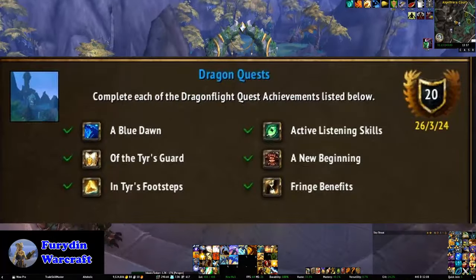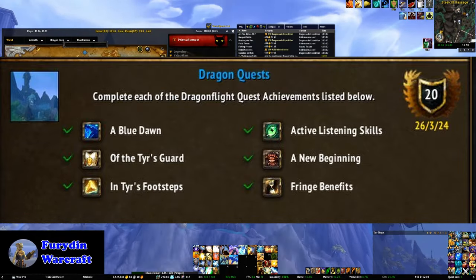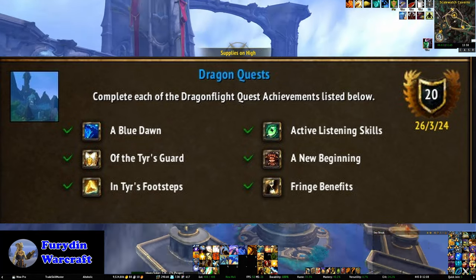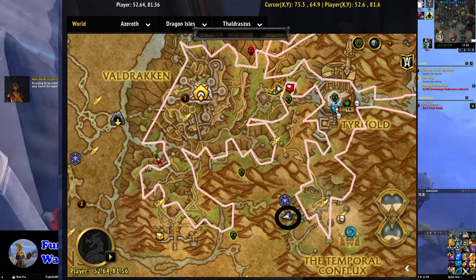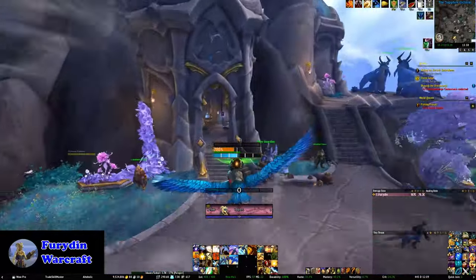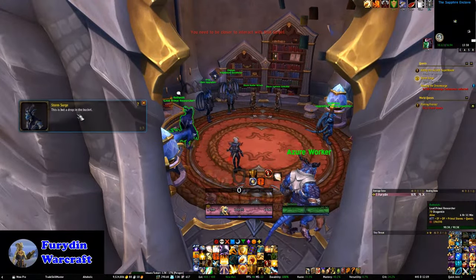Finally, there's Dragon Quest, and the one thing of note is Fringe Benefits, which requires doing eight of the Iskaaran fringe dailies — there's only one daily up per day. Blizzard also included Pathfinder of the Dragon Isles in this meta achievement, which is honestly a little bit pointless, because everything else you have to do to get this far will mean you've already completed Pathfinder. So if you see that in the achievement, just ignore it — it will be completed by the time you're done anyway.